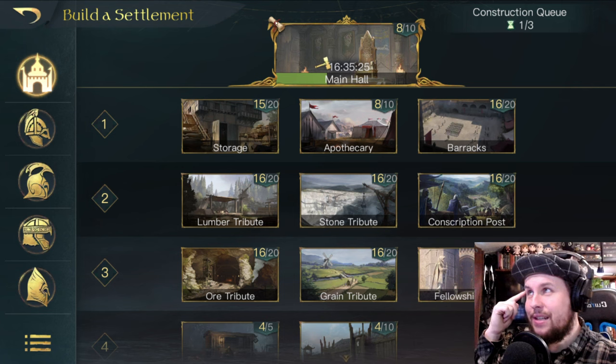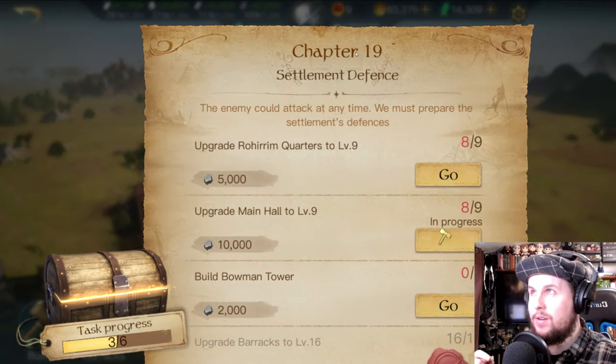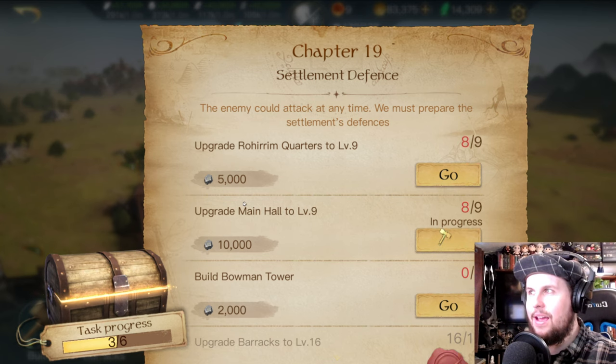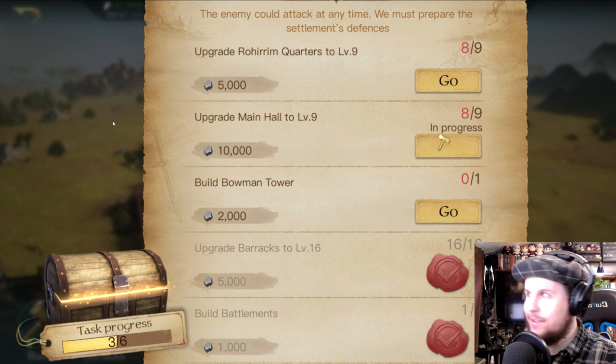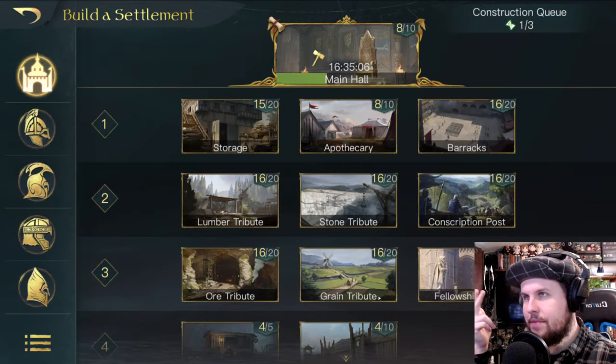There's also a small icon on-screen that matches the quest system. For example, I have to finish the Main Hall to unlock the Rohirrim Quarters to get other things. Now you know how to think about upgrade order.